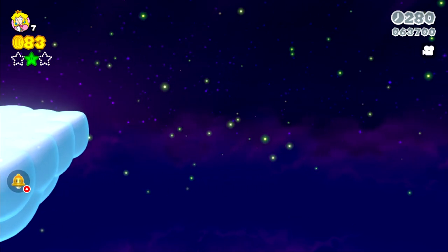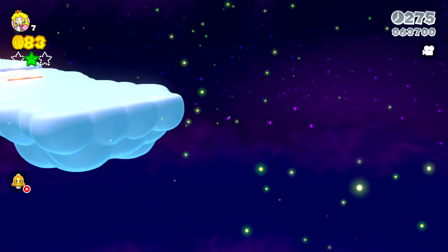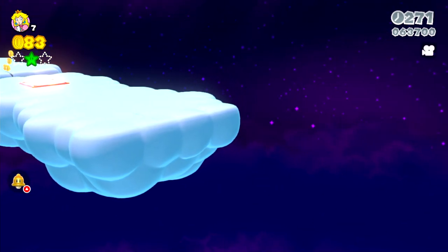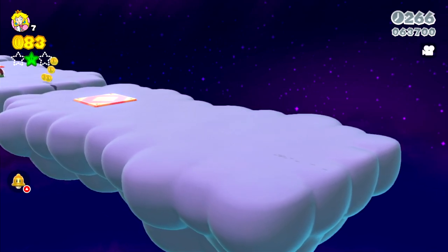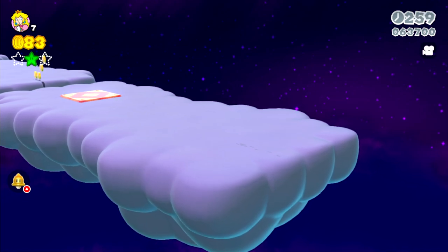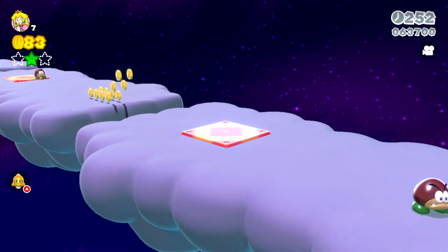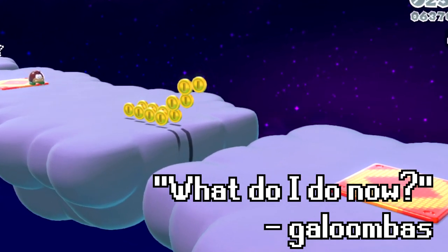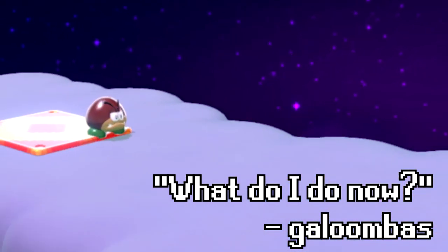But it might surprise you what happens when you drop down here after getting the green star. Normally you're teleported back to the level, but since we never went into the cloud, Princess Peach just keeps falling and keeps falling. Eventually you get far enough away and the lighting changes, so we have some darker clouds now. The only sign that Princess Peach was ever here are the footprints left on the edge of the cloud before she jumped off. We can have a cinematic viewing of the level as we float on by, with the galoombas confused about what they should do now that they don't have a Princess Peach to chase after.